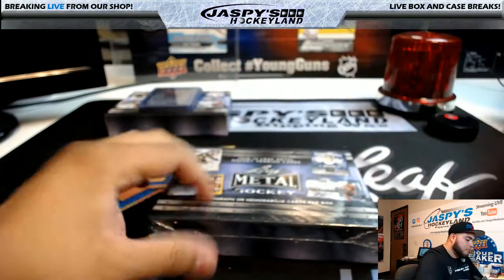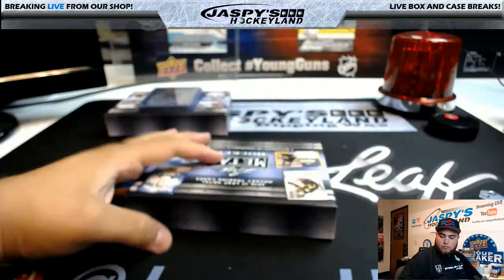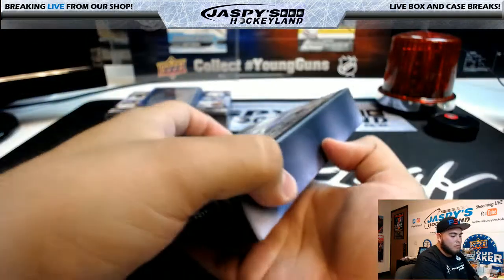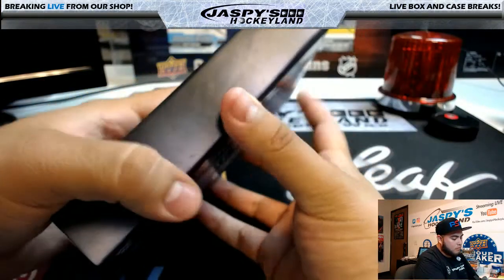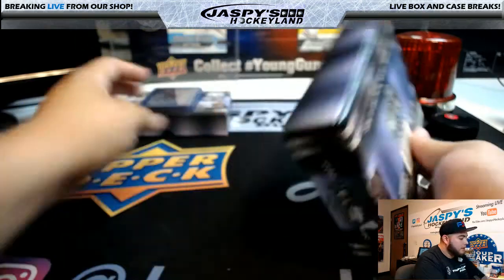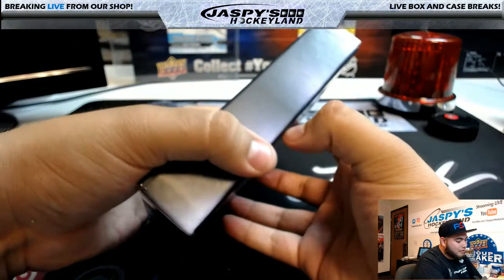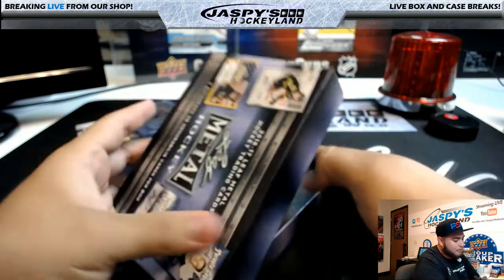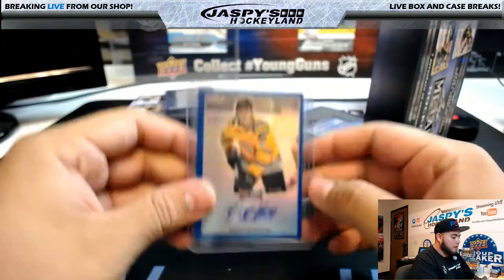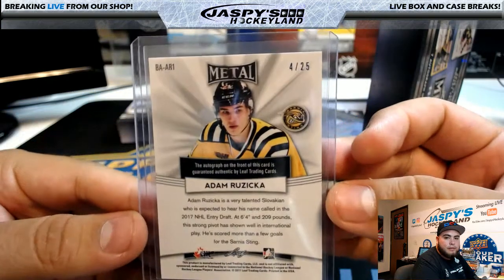We'll open up box two. This box is a little different — it doesn't have those little handles or holes. It's a struggle to get out. All right, first card: we have Adam Ruzica, four of twenty-five.